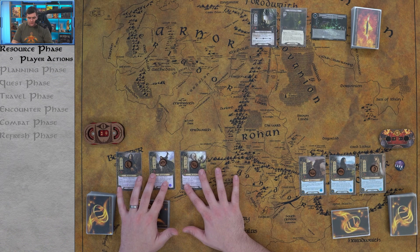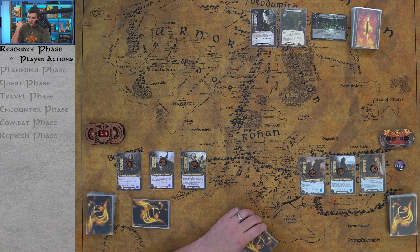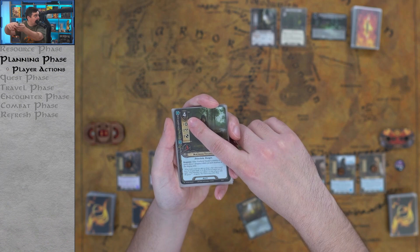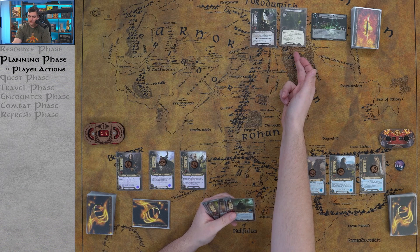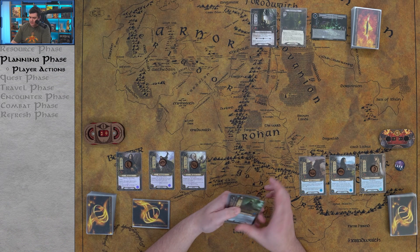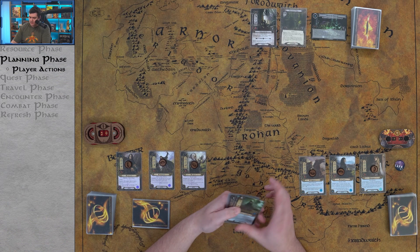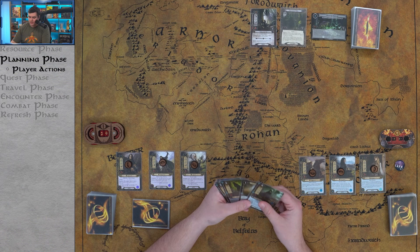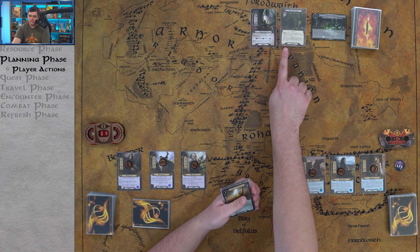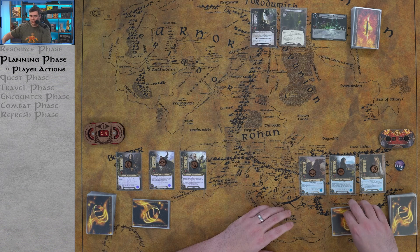Ideally we want to get the Northern Tracker onto the table. It costs four resources and we only have three, so we can't play it yet. If we had it, we could start adding tokens onto Old Forest Road while it's in the staging area. I'm not a huge fan of any of our other options, so I'll just save money and hang on to the Northern Tracker. We could play Power of the Earth to give that location minus one threat, but we'll travel there immediately so it won't matter long.